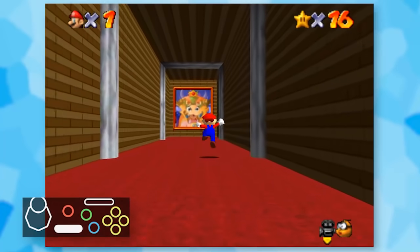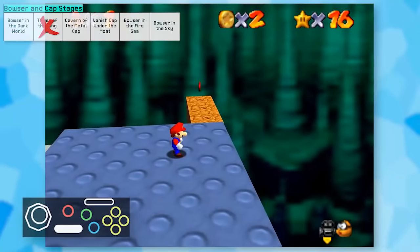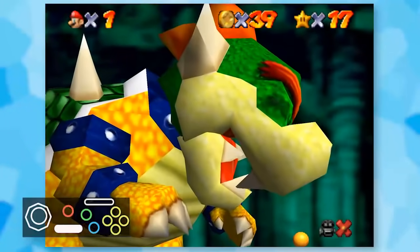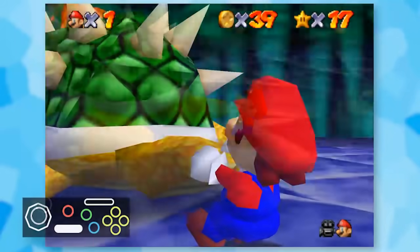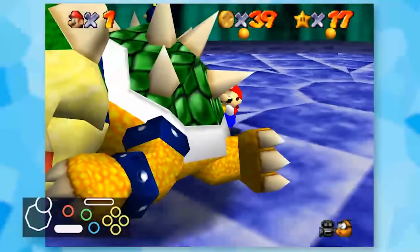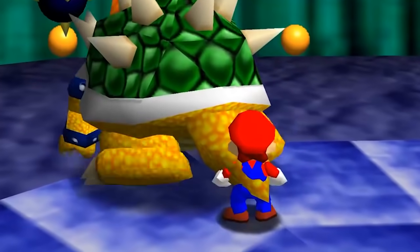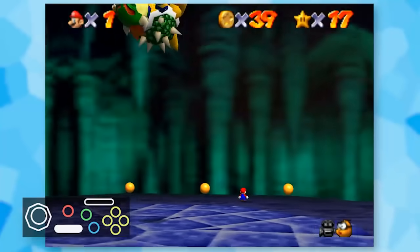I moved on to Bowser in the Dark World. This was a fairly straightforward stage because it's built in such a linear way and the camera is very easy to navigate. After grabbing the red coin star, Bowser was next. He turns really slowly for his first fight, so once I grabbed his tail, I tried spinning the camera to see if that would also spin Bowser - and surprisingly, it actually does. I took the easier route anyway and very slowly threw him in a straight path towards the bomb.